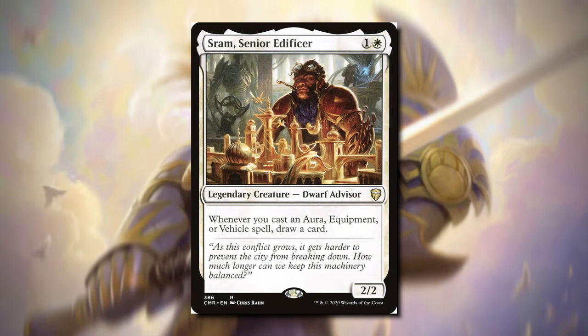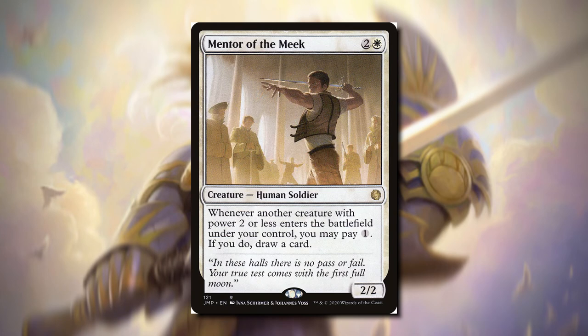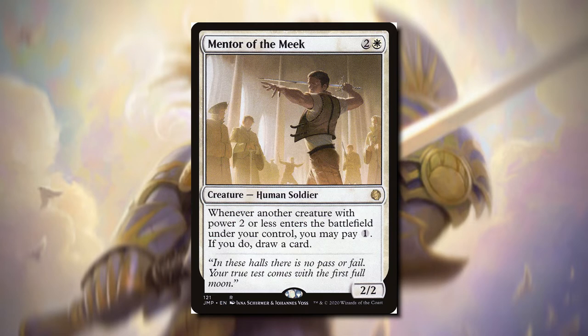Next is Saram Senior Edificer. This is mainly going to be a Voltron Commander, but you can also put this in equipment decks and you're going to be drawing a lot of cards. Mentor of the Meek is probably the best out of all the card draw I'm going to be mentioning. Whenever another creature with power two or less enters the battlefield under your control, we can pay one and we get to draw a card. White makes a huge amount of tokens, so we can just pay one whenever one of our creatures with power two or less enters the battlefield and we're drawing cards.